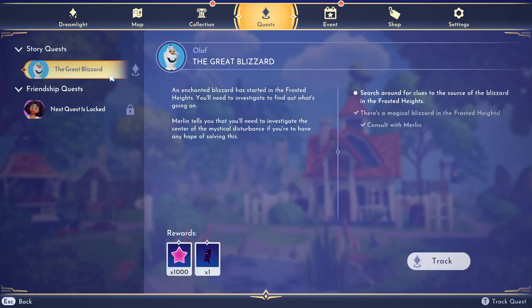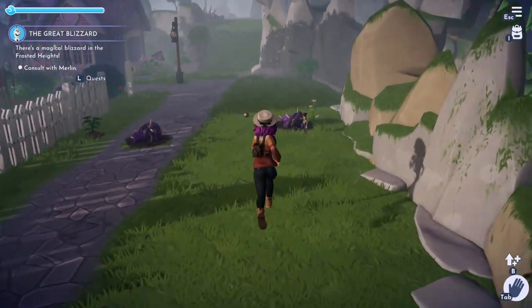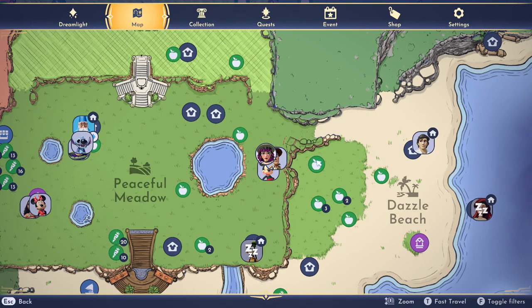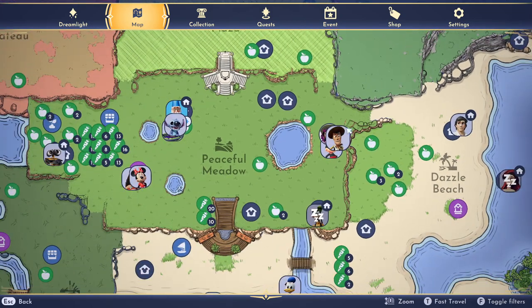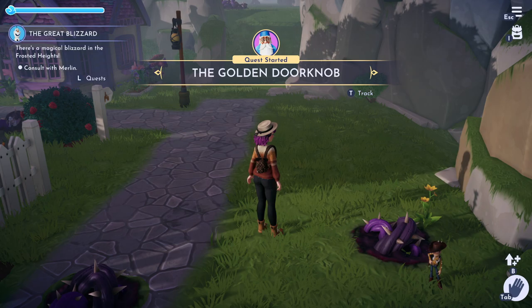This is going to be a full Mirabelle guide including how to get her on your valley and all of her friendship quests. First you need to find the doorknob to the casita, which for me was right here. It'll be somewhere in your meadow, so just run around until you find it, then pick it up and it'll start the quest for you.